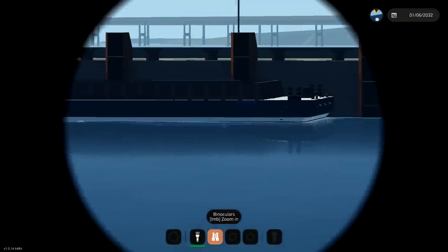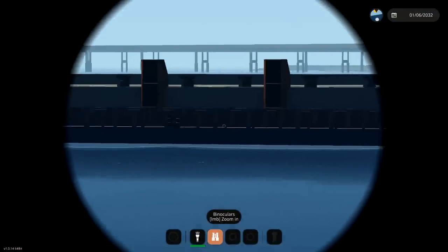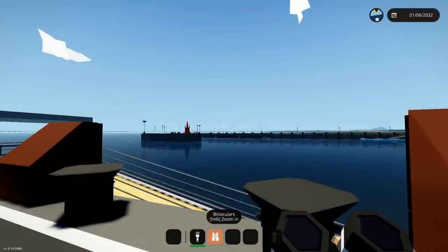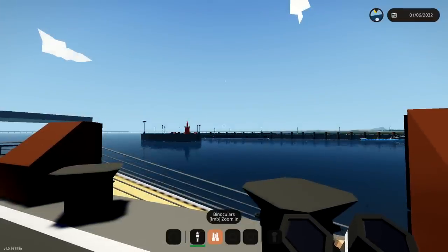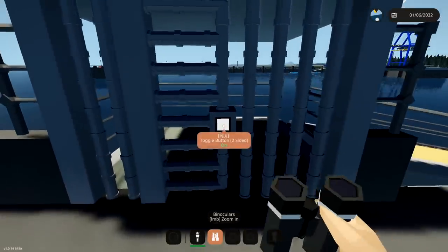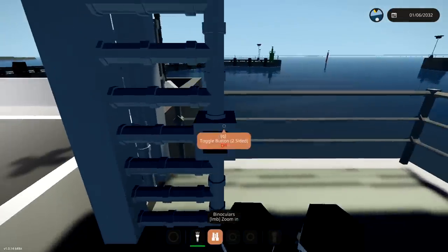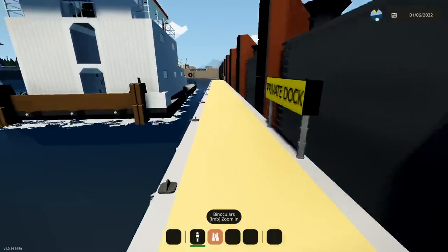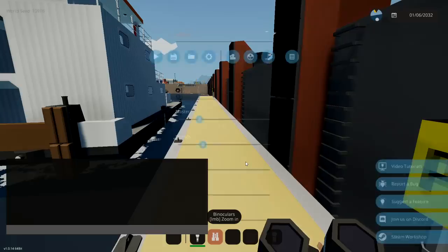Can we see the barge using binoculars? Yes, we can. There it is. Nice. I did just say binoculars again — I don't know why I say it so much, but binoculars, that's how you say it. Anyway, we're going to get on our ship. You have to go through a gate. Let's go ahead and close that up and run down here. Oh, this thing's actually floating — it's a private dock. Interesting.